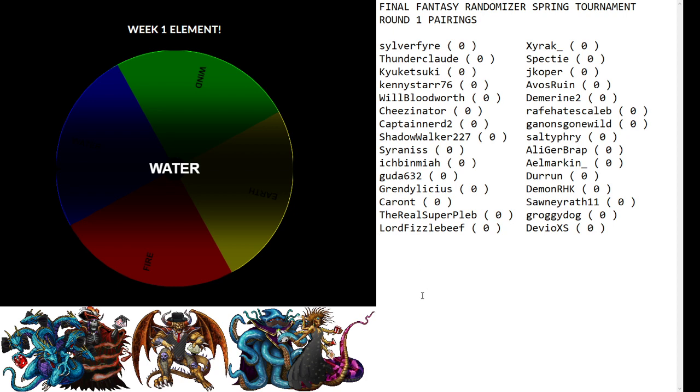Every year there is a new player who absolutely gets sacrificed on the altar of a two-plus-year veteran in FFR. The newer runner didn't get favorable RNG this time. Make Fizzle work for it — this is still randomizer, there can still be equalizations.